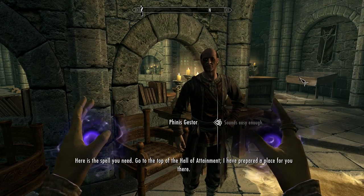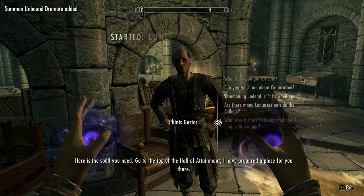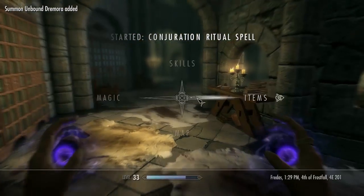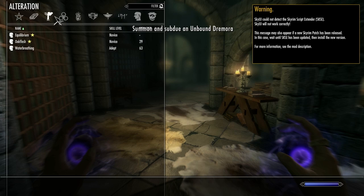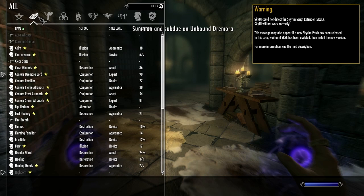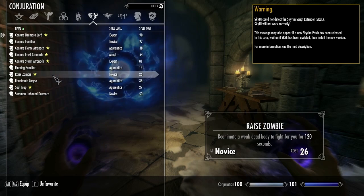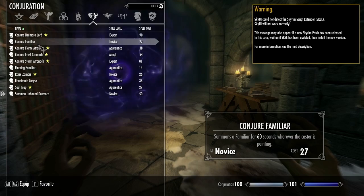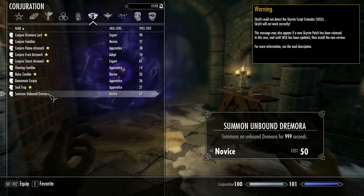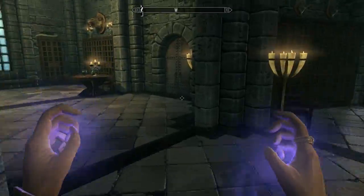Here is the spell you need. Go to the top of the hall of attainment — I have prepared a plan. Do I have to actually learn the spell or is the spell already learned? Summon Unbound Dremora. Okay, I'm going to put that in the right hand. Oh shit, this is not going to be good.